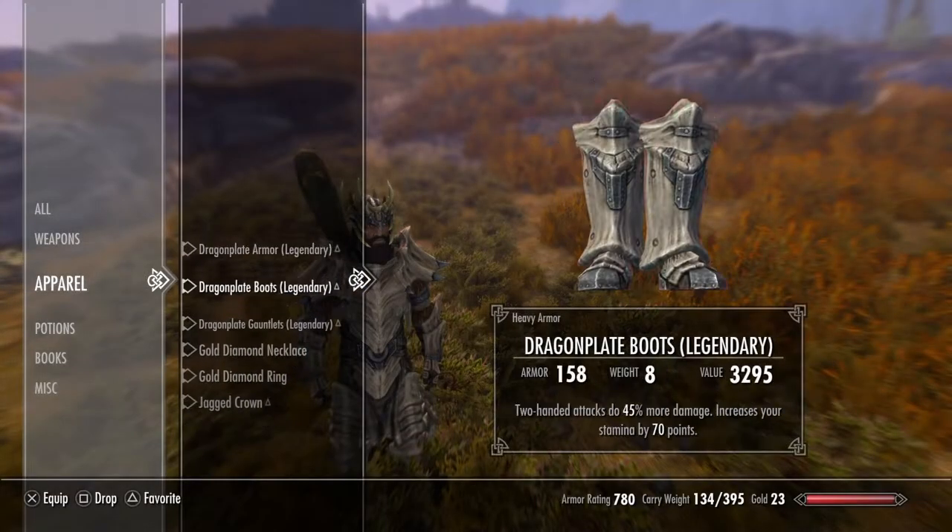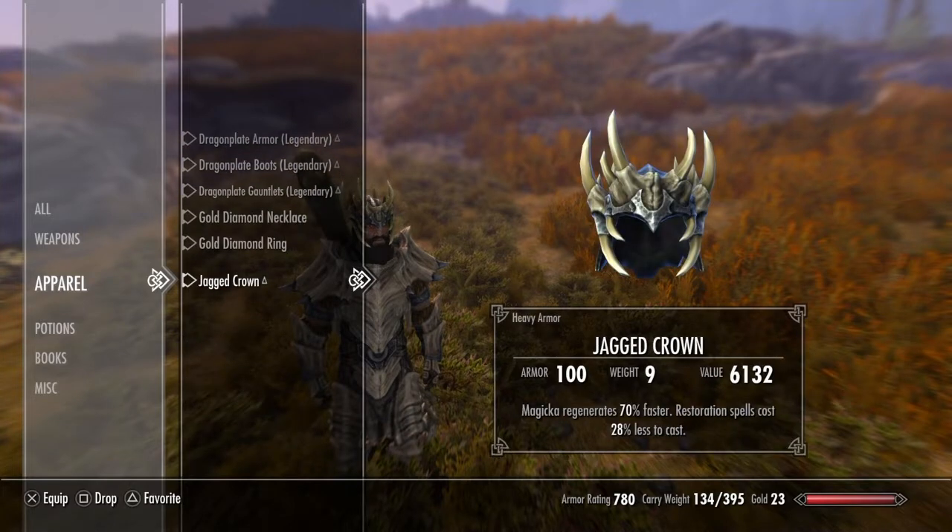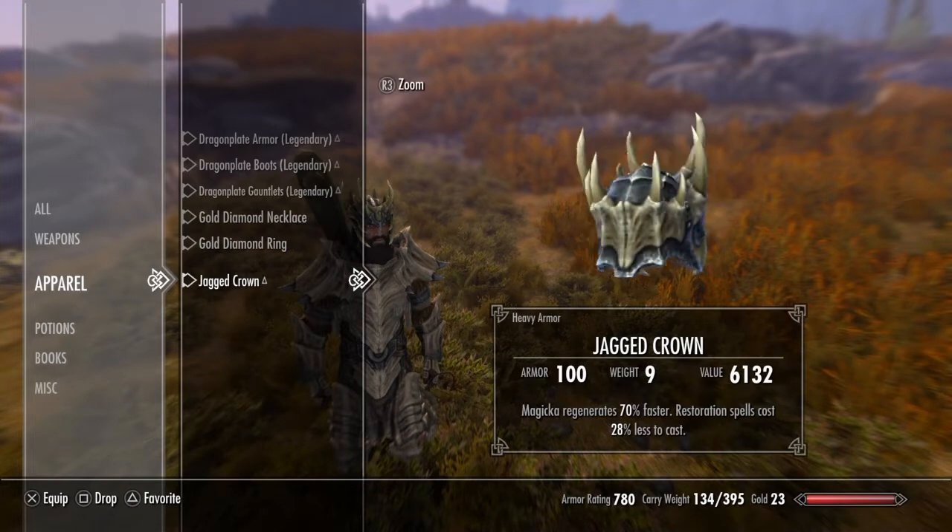For apparel, I have the dragonplate armor paired with the jagged crown. You get the jagged crown through the main Stormcloaks or Imperials questline. You have to give it up to continue the questline, but if you just don't ever finish that quest, you can just keep it. It looks dope.